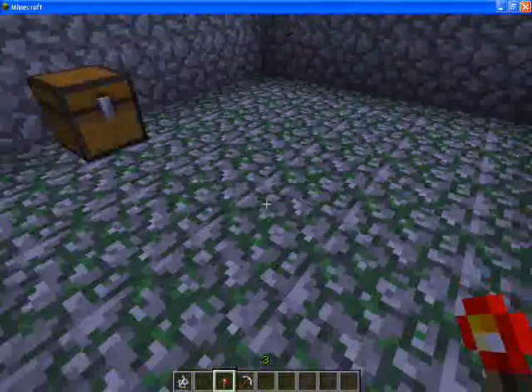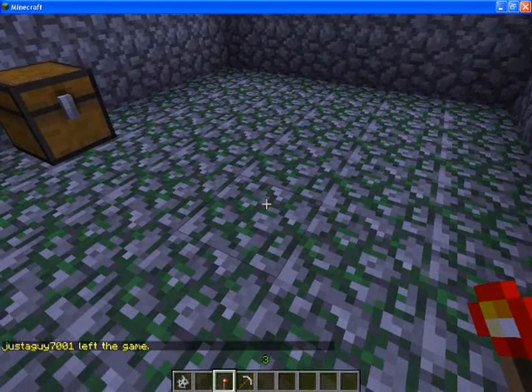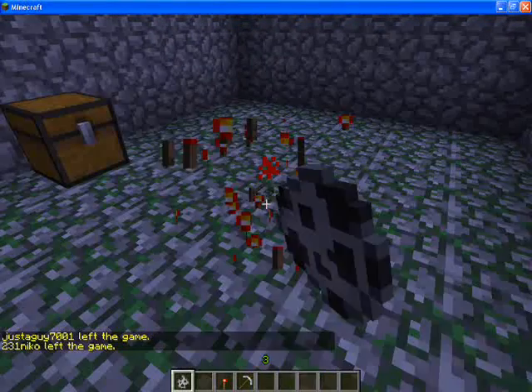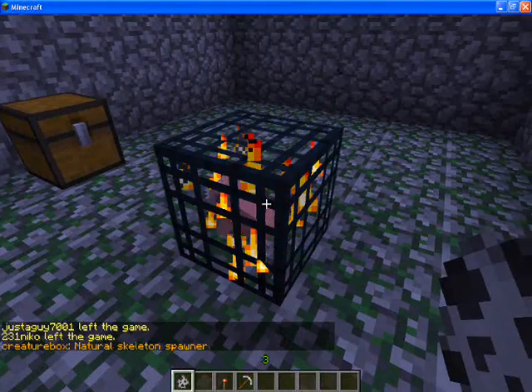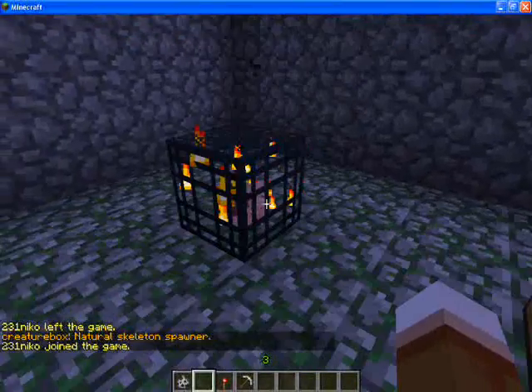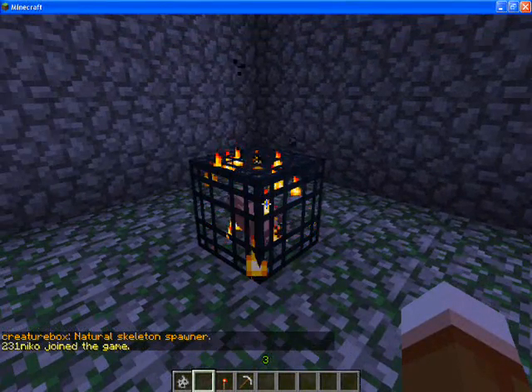Now you have two options to do with them. I'm showing you the first one. Right here, you would place a redstone torch in the desired place where you would want one. You would then left-click the redstone torch while holding the egg, thus replacing the redstone torch with the spawner.